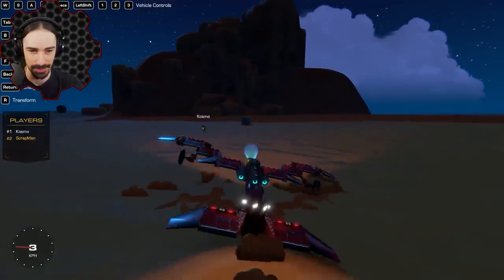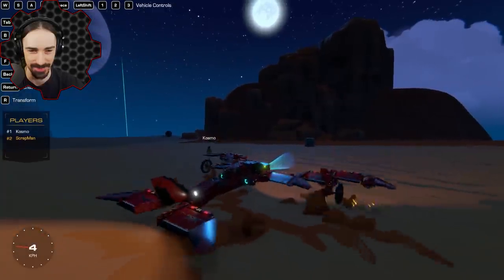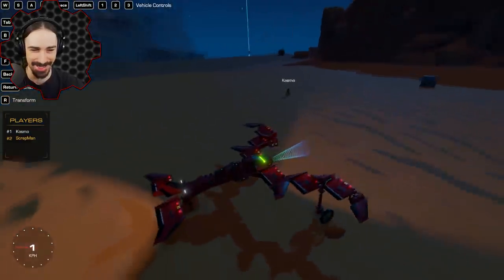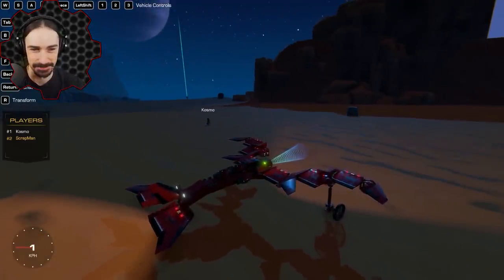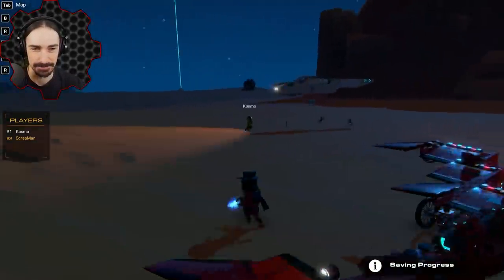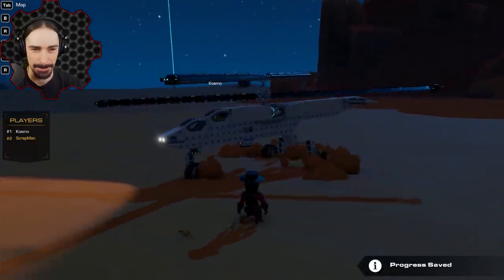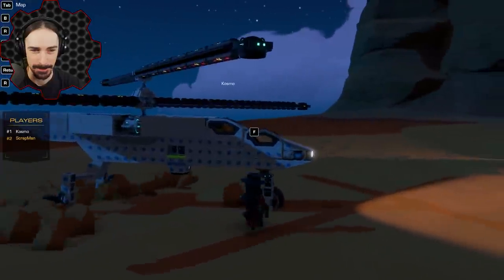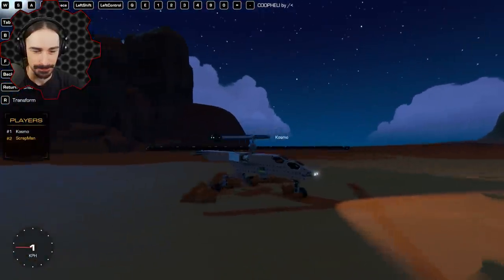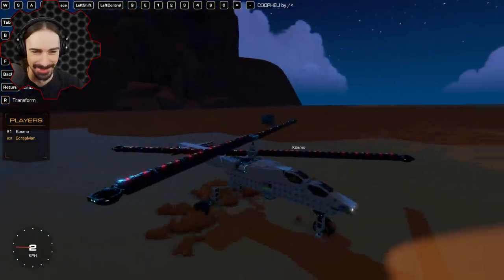I do have landing gear as well, so I can put that down and then bounce around like crazy. It's a happy little plane. What do you got? Here's what I built. You ever seen the movie The Sixth Day? It's with Arnold Schwarzenegger. They have these helicopter VTOL things called Whispercraft and I failed at making one, so I made a helicopter type deal.